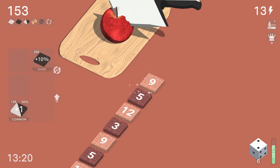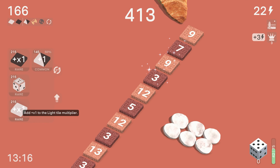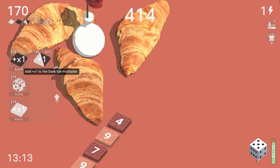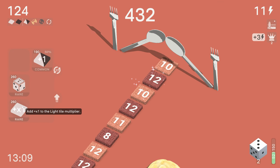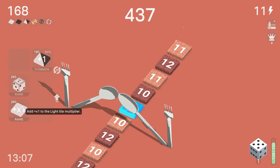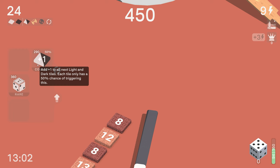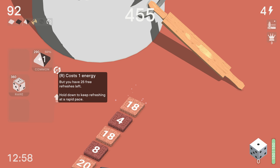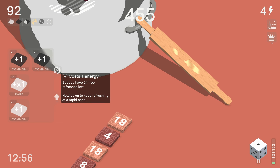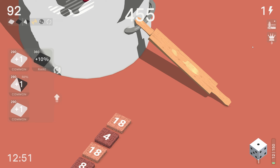We want dice, we want light tile multiplier, we want all the multipliers. I'm running out of energy already. How do you win a run without getting like golden bat and energy artifacts? I mean, we can always refresh - I'm gonna have to refresh to get some energy here.